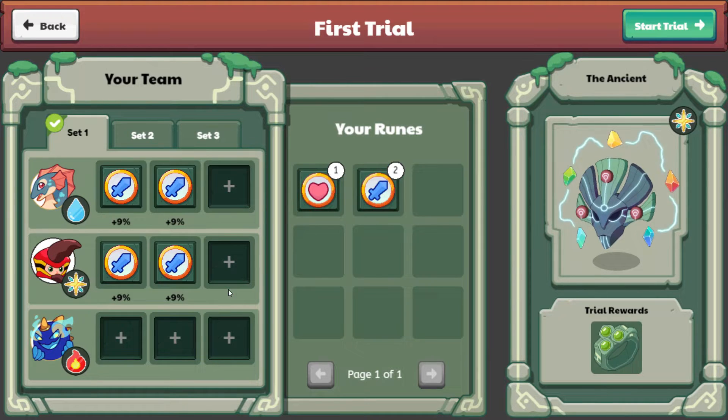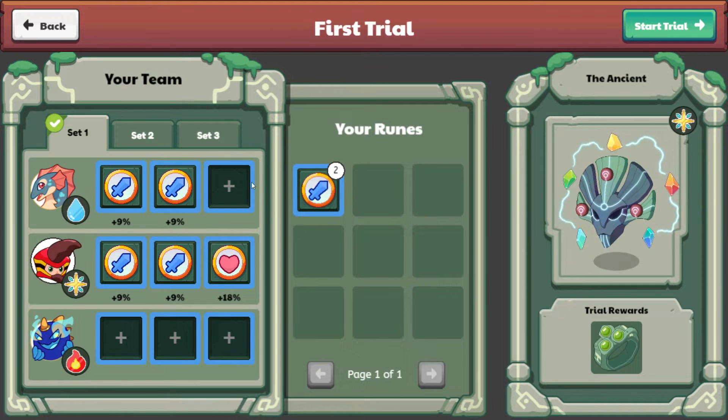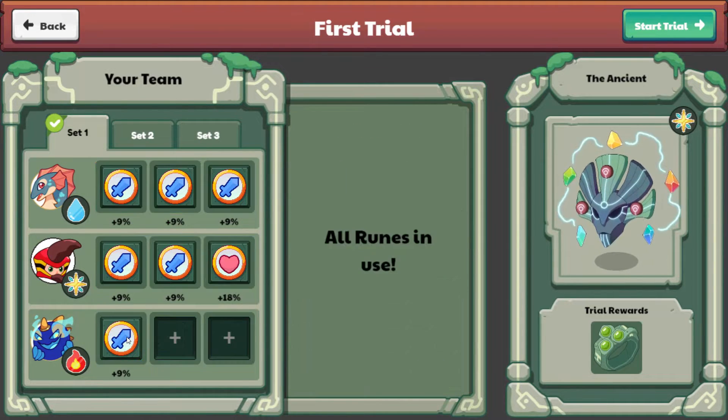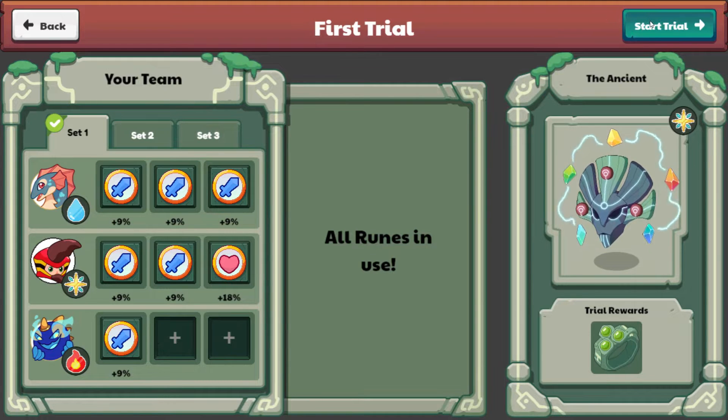I'm going to go ahead and remove this one, put in the heart bonus here, and then we have two more — nine percents there. Hopefully the added heart bonus will keep me alive a little while longer. We will get a ring for the trial reward, so wish me luck. Let's go ahead and go in and have some fun playing around with the ancient. We also have the conjure cube that I will be opening up at the end of the video, so I'm excited for that as well. Let's begin our first trial.